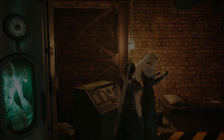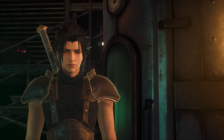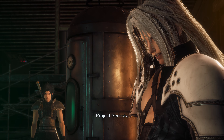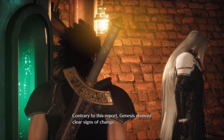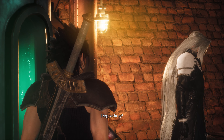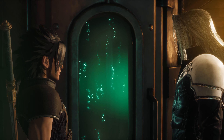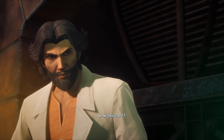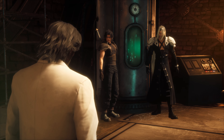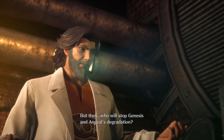We're done. Project G gave birth to the man we know as Genesis. Project G — Project Genesis. Contrary to this report, Genesis showed clear signs of change. Degrading? Not only that. Copies? Abominations. Sephiroth? Hollander. I thought I'd find you here. You want to do something to me, hey? But then, who will stop Genesis and Angeal's degradation?